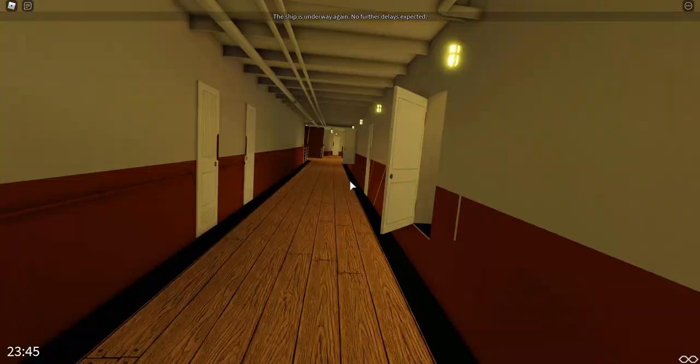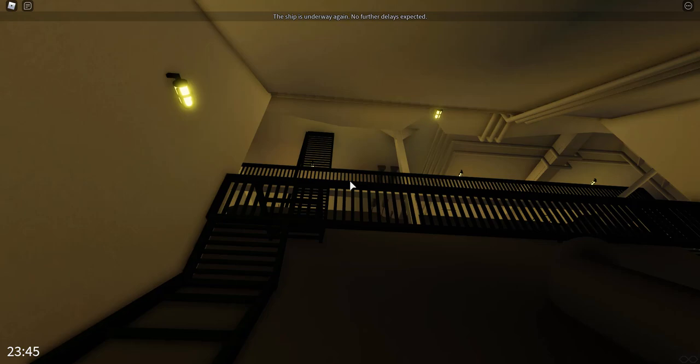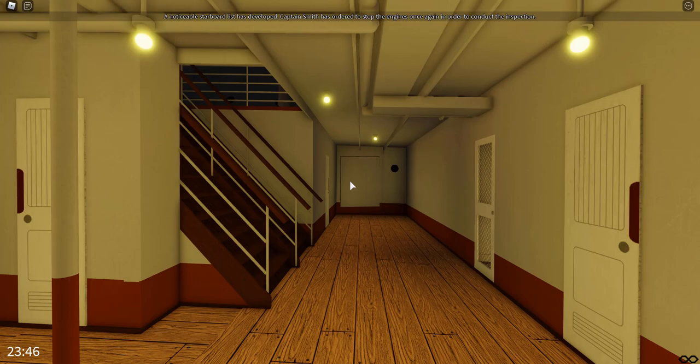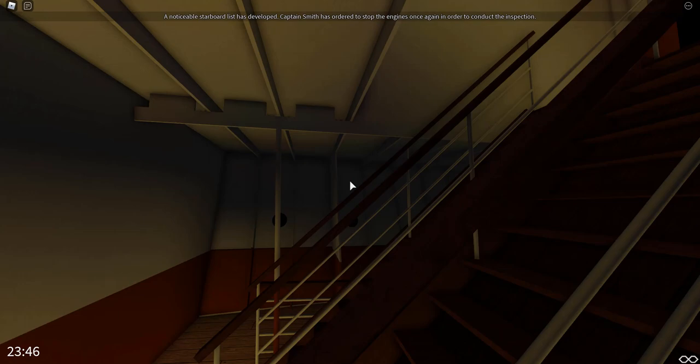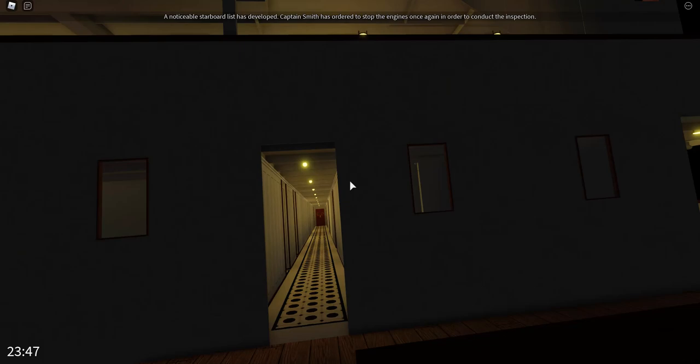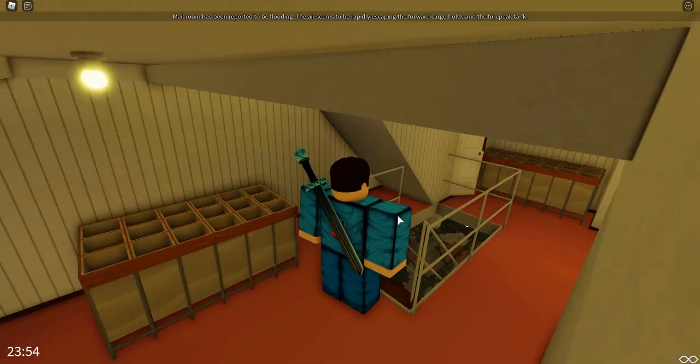It looks like the ship is underway again, which is interesting. It is rapidly flooding — let's go to the mail room. The only way there is back up to D deck via the grand staircase. Going up onto the well deck gives us a chance to see the ice chunks on deck. Let's head down to D deck and then to the mail room.